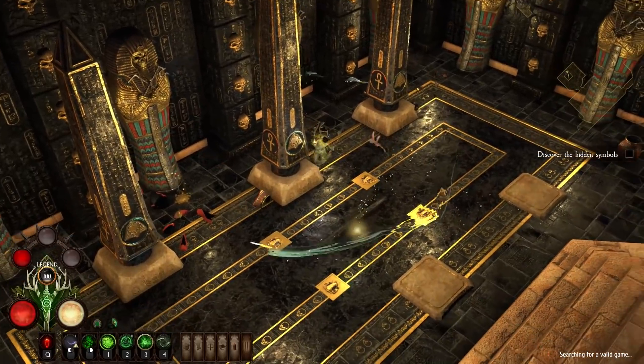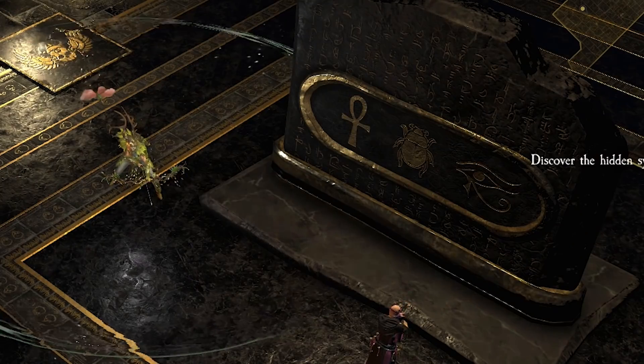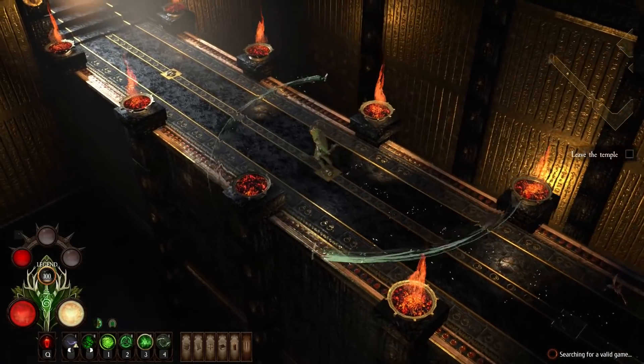Okay, what's this? Discover the hidden symbols. Monster Reborn. Beetle. Horace. All right — Monster Reborn. Beetle. Horace. There we go. This looks so good. We have left the temple.